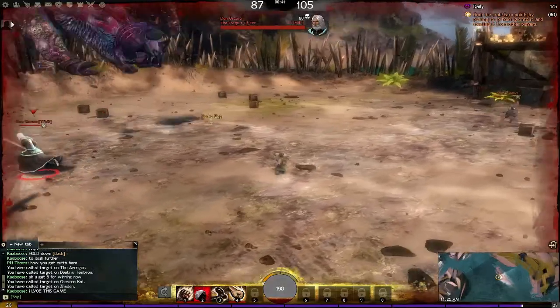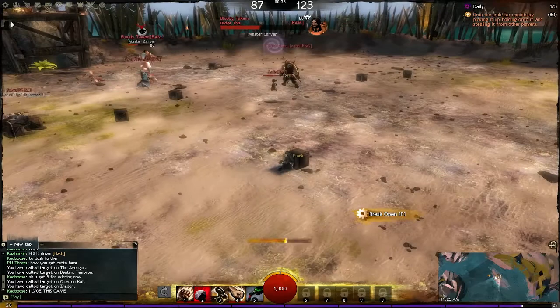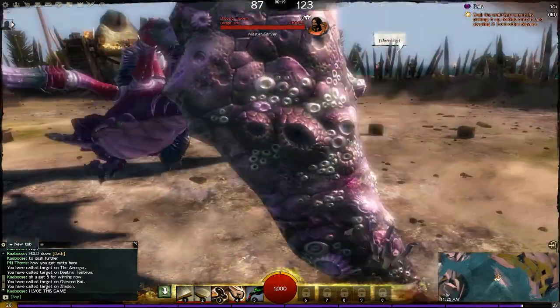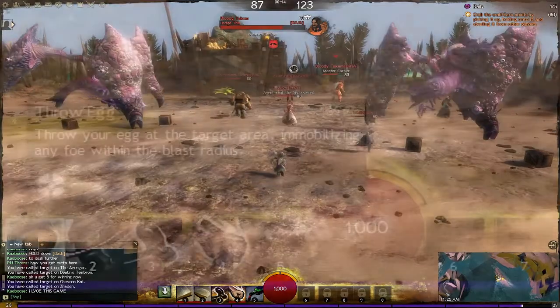As if all this wasn't confusing enough, the referee also throws crates into the arena, which drop offhand and mainhand weapons to aid you and hinder your foes. Mainhand weapons occupy skill slots 1 and 2, while offhand weapons occupy skill slot 5. I'm going to go through them one by one now and show you what they can do.